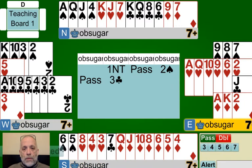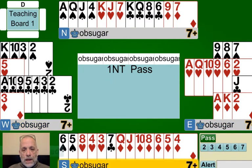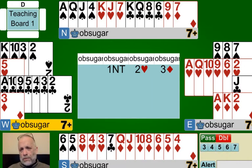The problem arises — and the problem we're going to try to cure — is when the opponents bid. Now notice nothing has really changed. We still want to get to three diamonds, so I guess we could just bid it. But what is our partner to think? Should he think about bidding on or not?